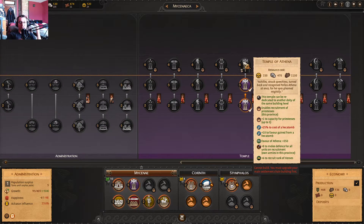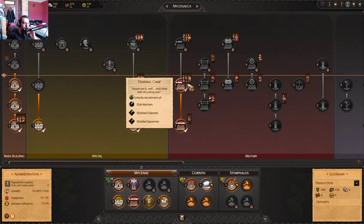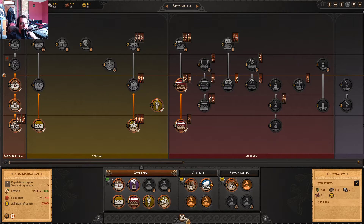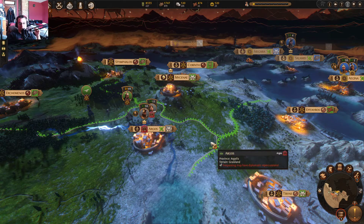We're also going to upgrade the Temple of Athena again, putting it up to plus 8 melee defense. So all in all it would be plus 8 and plus 5, so plus 13 melee defense on armored spearmen — that's 68 base, and then another 20% from Athena. They're just going to be super duper tanky and I'm going to absolutely love it.